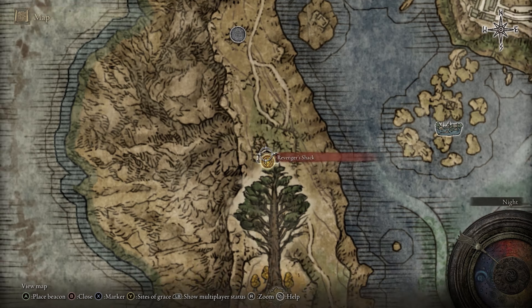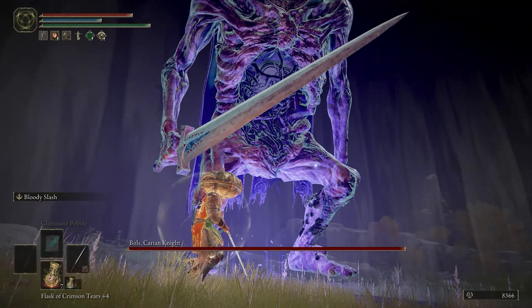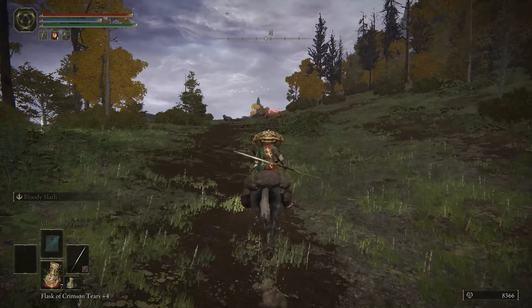North of this crap shack is the Cuckoo's Evergaol, and inside of that — in O'Balls — it's Bols. They knew what they were doing when they gave him this name. You don't name somebody that and not know what you're doing. Beat him to get the Greatblade Phalanx sorcery, and then head up past a creepy Latin-singing bat to get this site of grace.